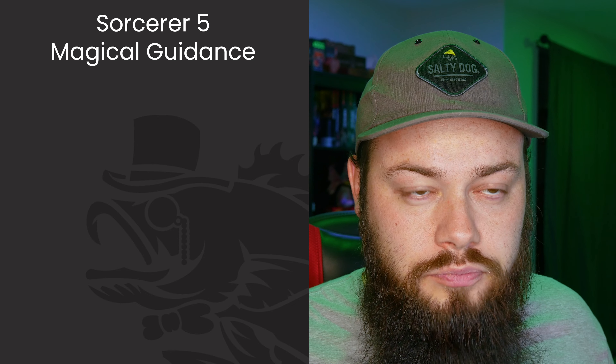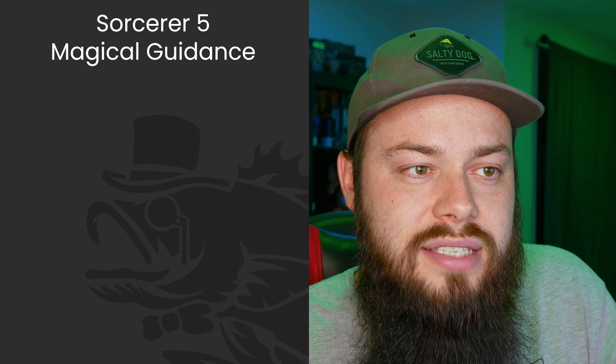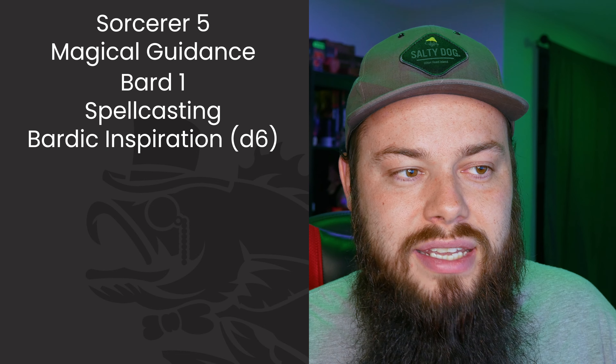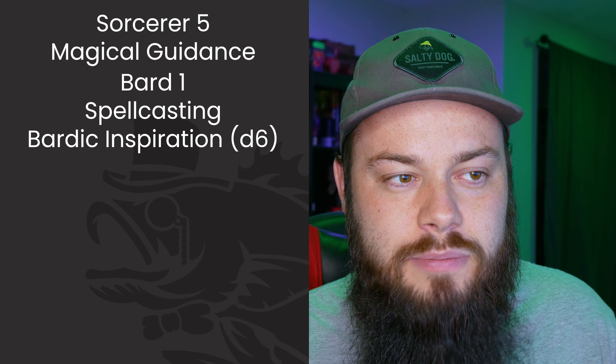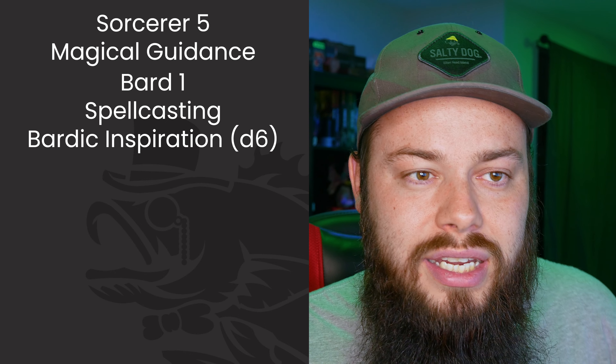At level 6 I want a secondary way to cut damage, in case runes aren't ready or need to be saved. So we're looking elsewhere — and that leads us to the Bard class. I know it's an unusual choice, but bear with me. Bard 1 gives us spellcasting and Bardic Inspiration at a d6. For first-level spells I'm grabbing Tasha's Hideous Laughter and Dissonant Whispers. Cantrips: Prestidigitation and Vicious Mockery.